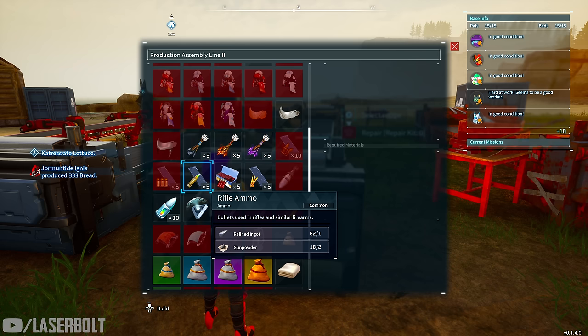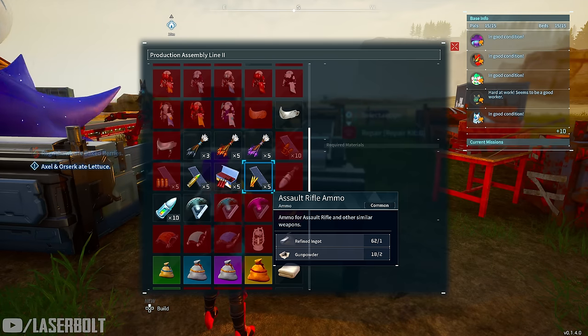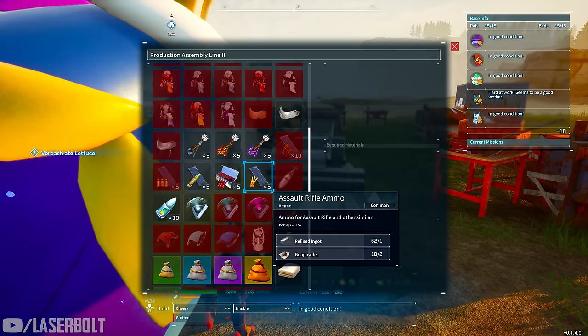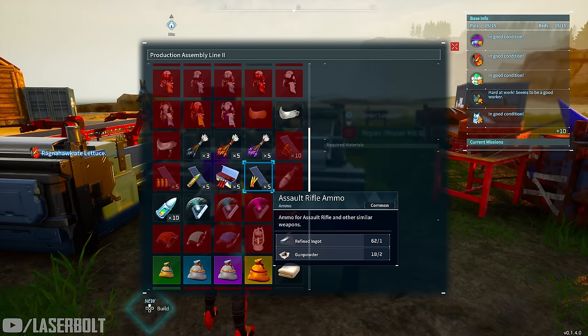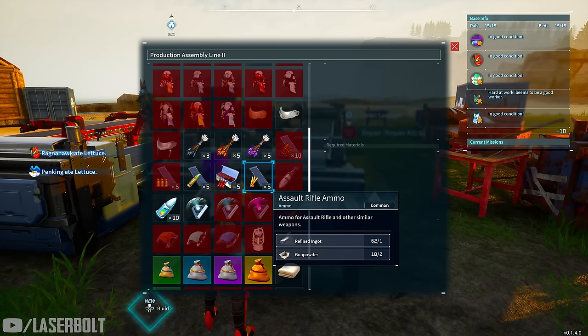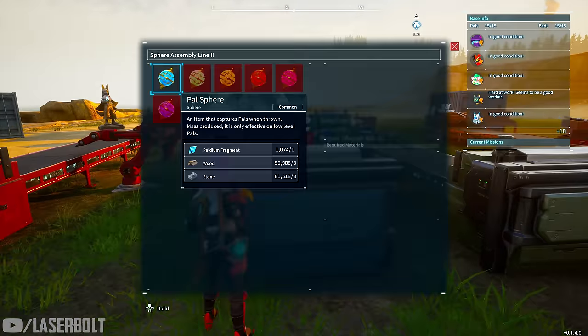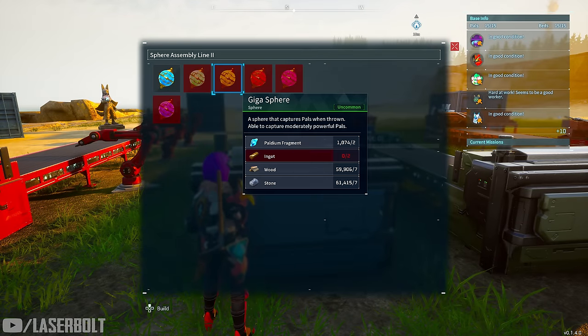One super important thing is ammo. When you start using weapons and get to later rounds, you're going to need to craft handgun ammo, shotgun ammo, assault rifle ammo, and rocket launcher ammo. Crafting this costs a lot of material — for example, refined ingots and pal metal ingots. But there is a better alternative: purchasing it. Similarly, in the sphere shop, you can buy spheres like the mega sphere without needing all the materials like fragments, ingots, wood, and stone.